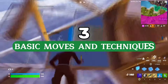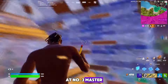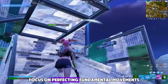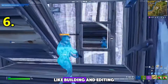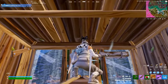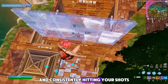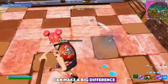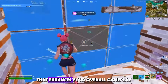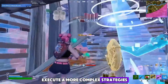Tip number three: master basic moves and techniques. Sometimes the basics are the key to success. Focus on perfecting fundamental movements like building and editing quickly, managing your inventory, and accurate aiming. Simple moves such as efficiently placing ramps, using walls for cover, and consistently hitting your shots can make a big difference. By refining these basic techniques, you'll create a solid foundation that enhances your overall gameplay and allows you to execute more complex strategies with ease.